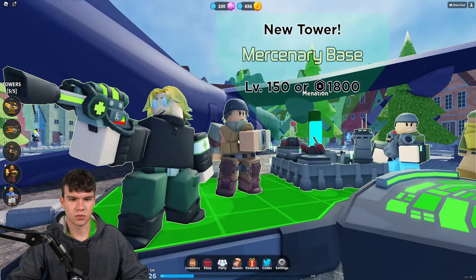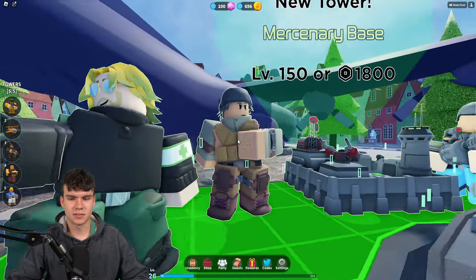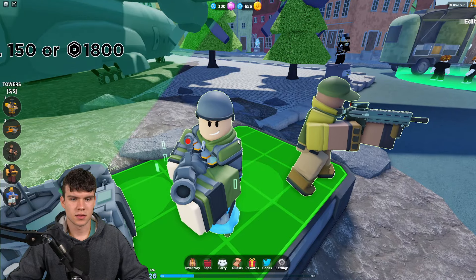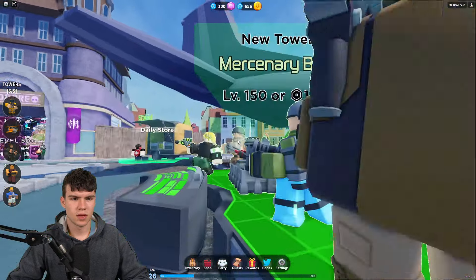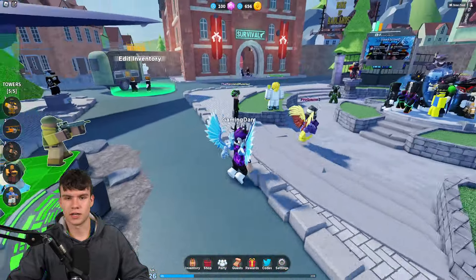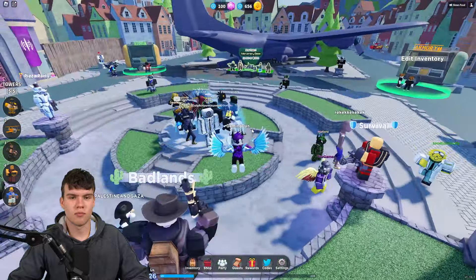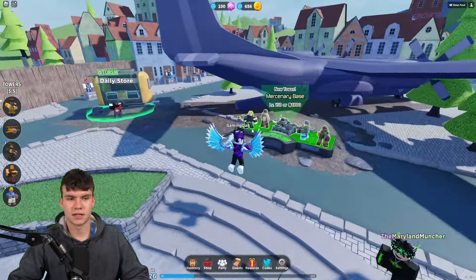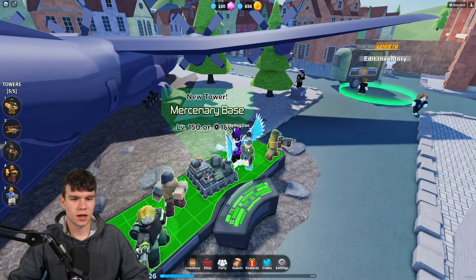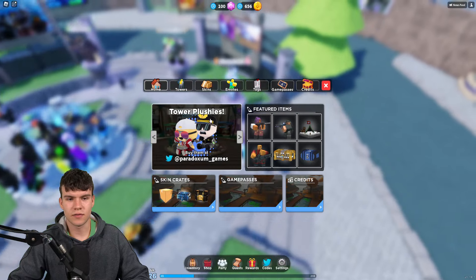This is the Mercenary Base, and these are the different towers that spawn in — looking pretty cool. There's the medic, the grenade launcher, and what I think is the riot guard, though I'm not entirely sure. Let me know if you've gone ahead and got that brand new Mercenary Base inside Tower Defense Simulator.